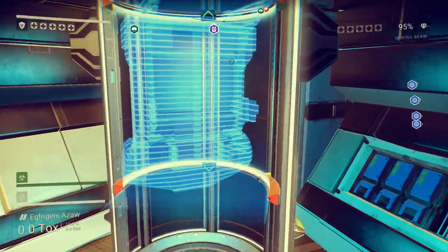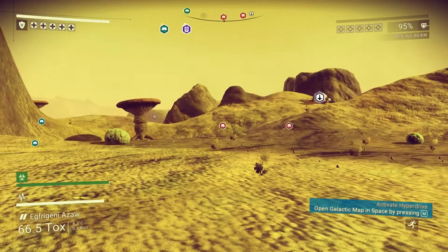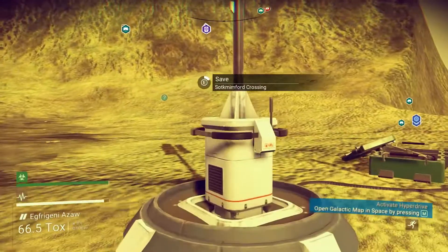One more for 40,000 units — you got it. That is a bargain in my book. Where's the next one? There's a drop pod, there's a shelter. Let's go ahead and save while we're here.